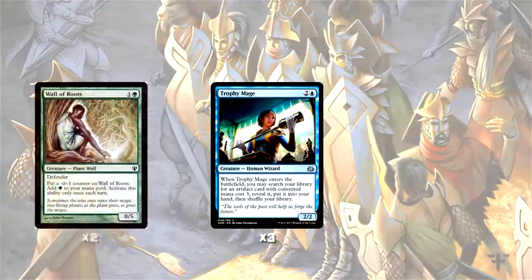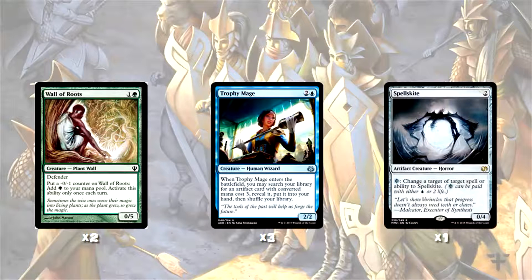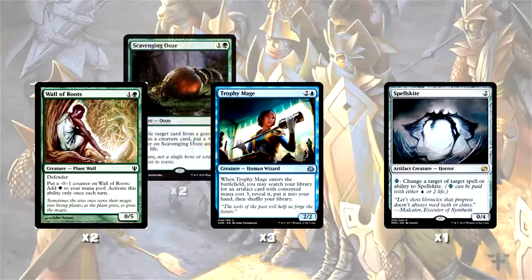We play two copies of Wall of Roots, which is a decent ground blocker against things like Naya Zoo. It's also really good with the combo because you can put a minus-one counter on it and then tap it, so it effectively does double duty. We play a single copy of Spellskite — a modern all-star that's great against a wide variety of decks from Burn to Infect. We also have two copies of Scavenging Ooze, since lots of decks in modern use the graveyard, whether for Tarmogoyf, Grim Flayer, Snapcaster Mage, or the chance that Dredge is still a threat despite the banning of Golgari Grave-Troll.